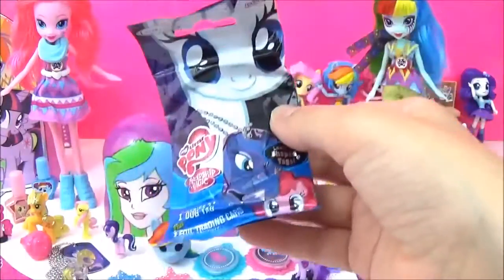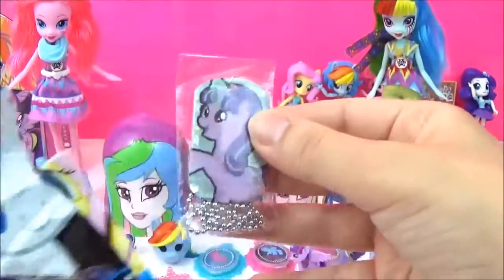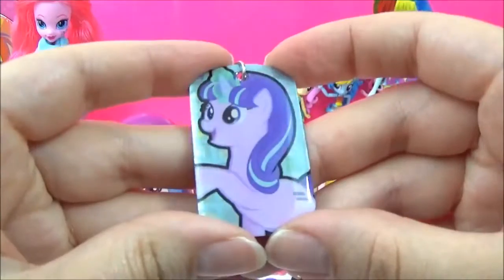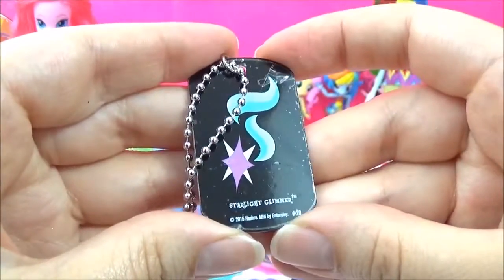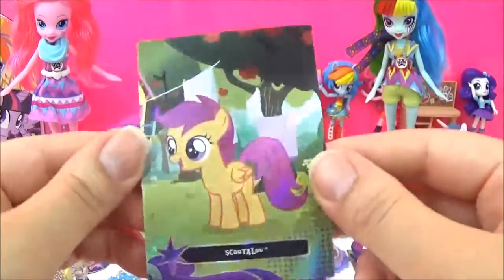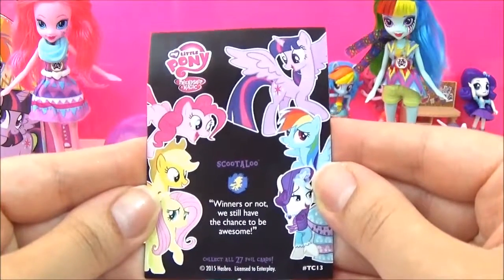We also got a Milet Pony Series 2 dog tag, and I really hope this is a new one! It's Starlight Glimmer! This is a new one! Here is Starlight Glimmer, looking very, very pretty! And here is her cutie mark! We also got a Fluttershy sticker and a Scootaloo trading card! And it says, 'Winners or not, we still have a chance to be awesome!'